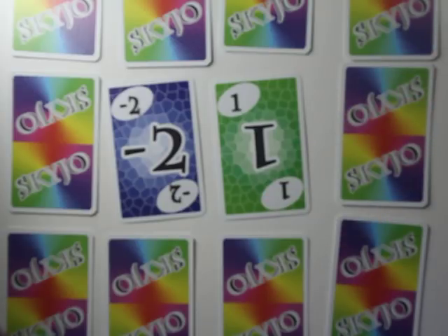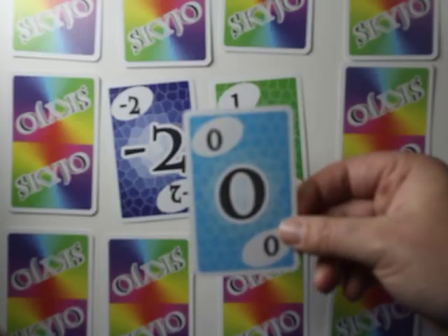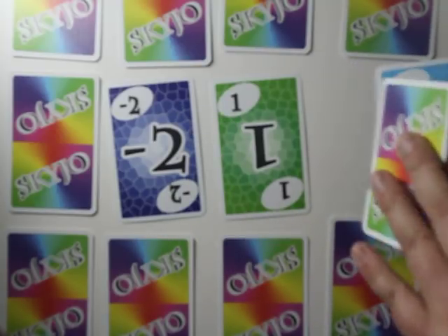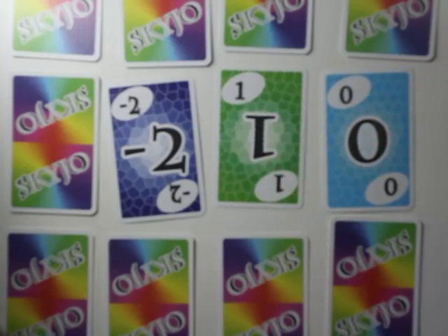Right now I have negative 1 — pretty good for me. I flip over the next one — I have a 0. The 0 is also a really good one. So I stay at negative 1, and you know, we keep going.